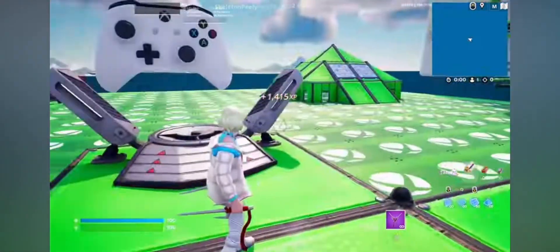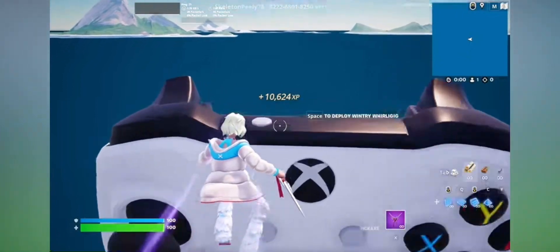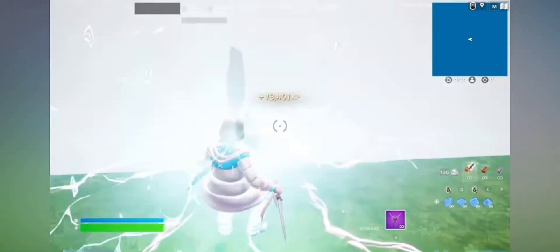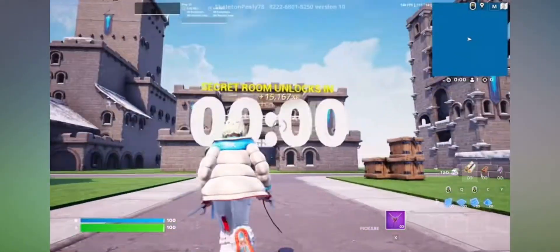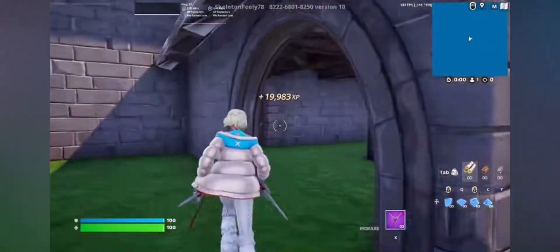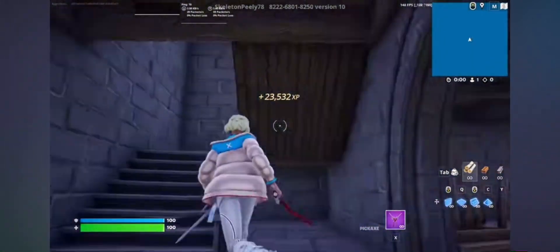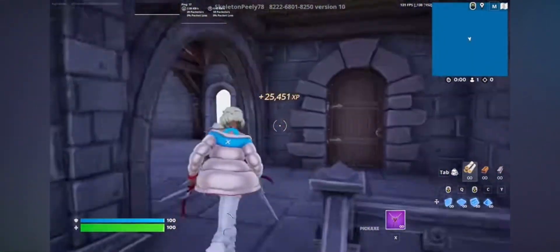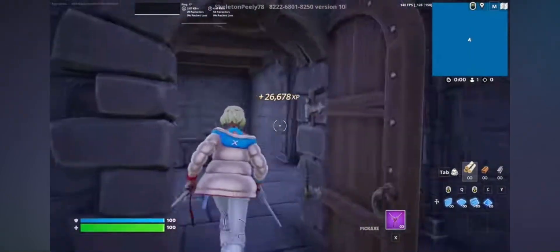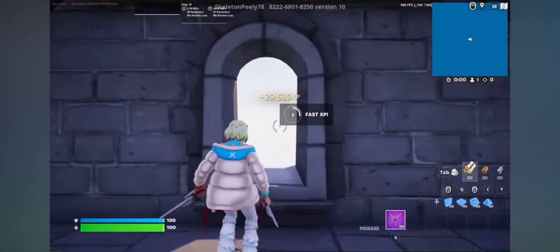You can go to either the Xbox or the PlayStation side — I'm going to the Xbox side because I think it's a little faster. Go on the white little dot and do an emote. From here, make your way back over to the right side of the map, go into this building — I've already gotten 20,000 XP, it's really good. Make your way up the steps, turn around, go up, and there should be a button right here. Interact with it and boom.